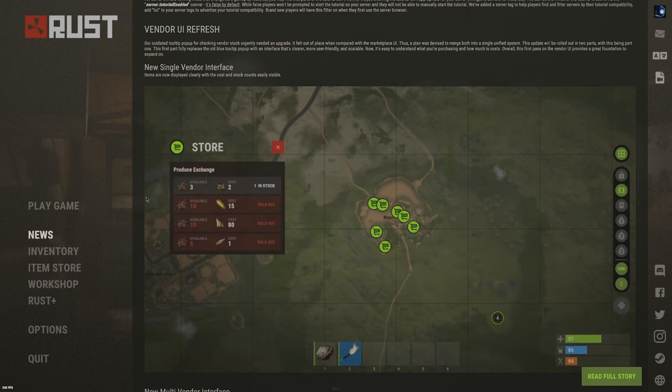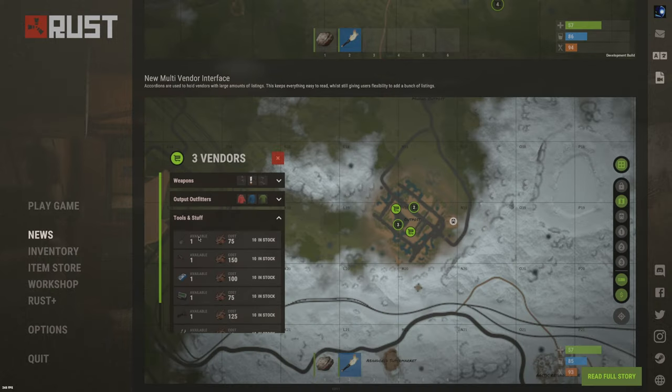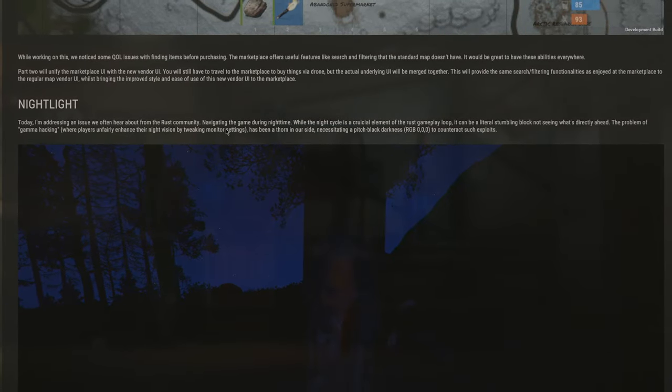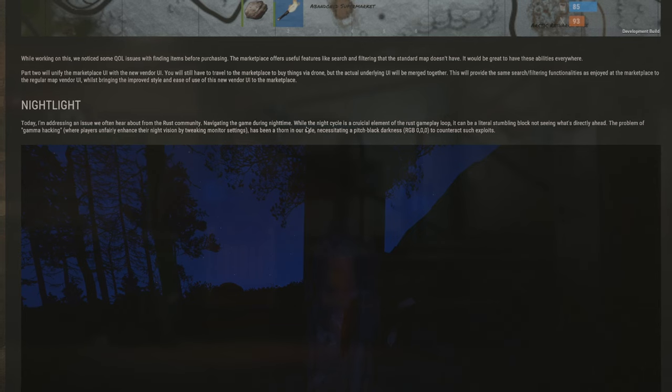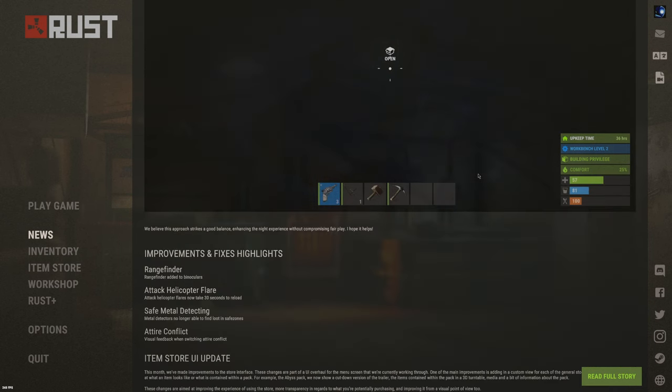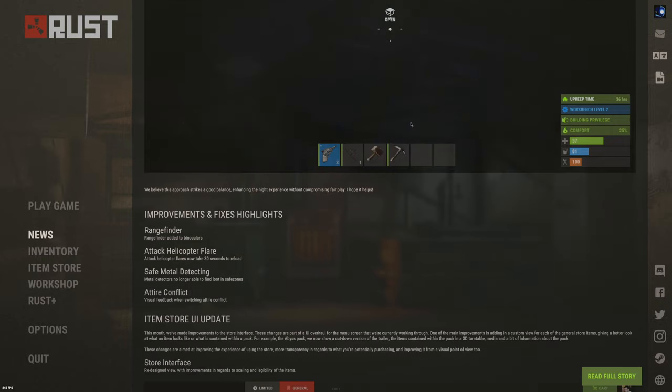Then we have the vendor UI revamp, which is kind of cool. And then Nightlight — today they're addressing an issue often heard from the Rust community about navigating the game during nighttime. It just gives a little bit of light around the player. I like that, that's a good change that they actually did.